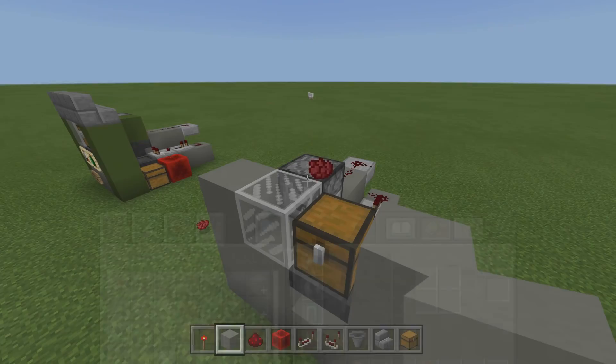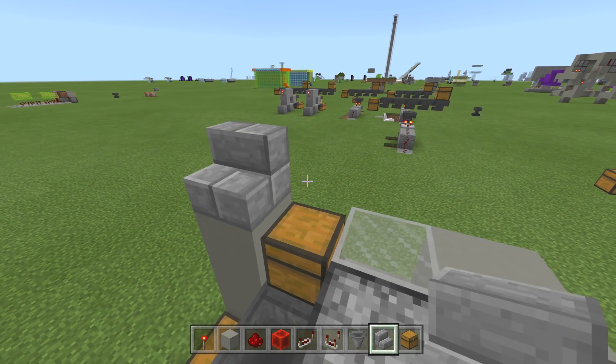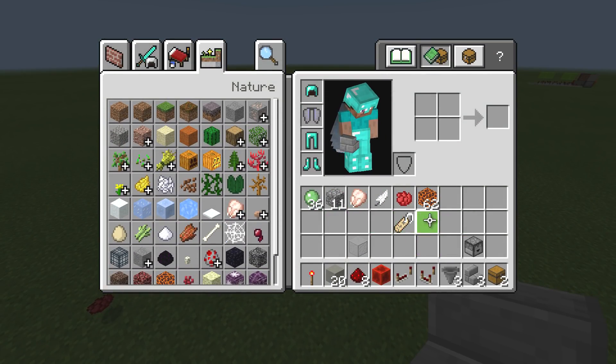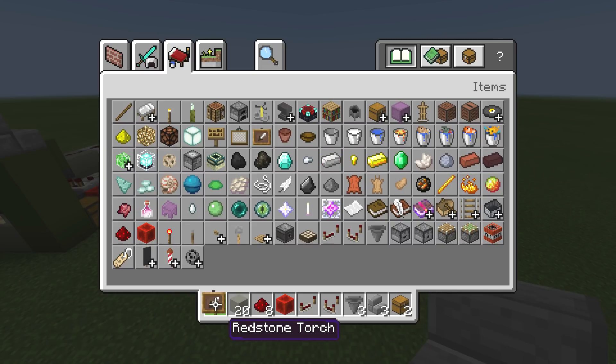That's where the stairs come in. It's kind of weird because where I come from, half slabs allow you to open chests, but for some reason they're glitched out in this Bedrock edition at the moment. This is why I use stairs instead. And there you go — use your item frames, and you can dress it up with these as well.